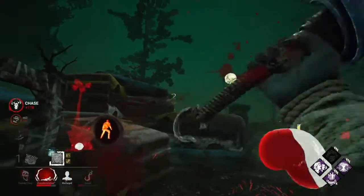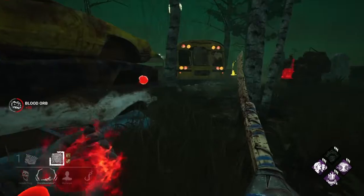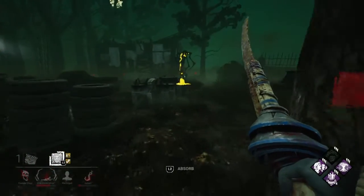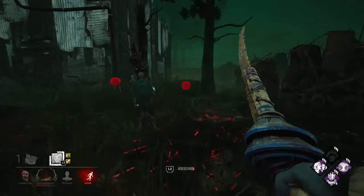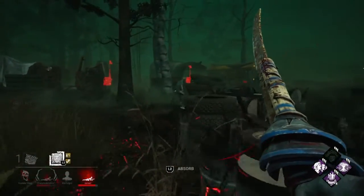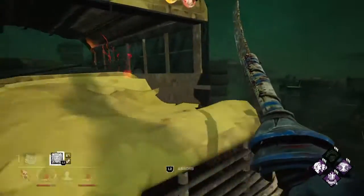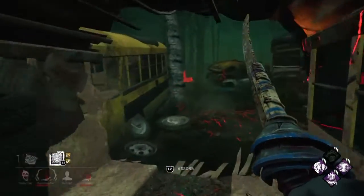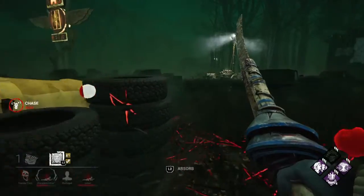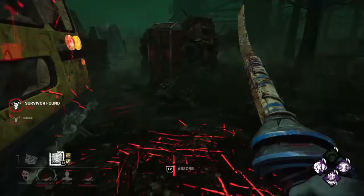He's going to hook the Bill — I'll force this guy, since that other guy is going to self-care in the corner meaning he's not doing a generator. I'll chase the one who could potentially go for the Bill. Down him. I'm not going to bother picking him up — these Dwights don't play like they have Unbreakable. I'll go for the Bill instead. I knew exactly where he would run, which let me get that down through his Sprint Burst. Based on how he's been playing I really expected him to camp the pallet.